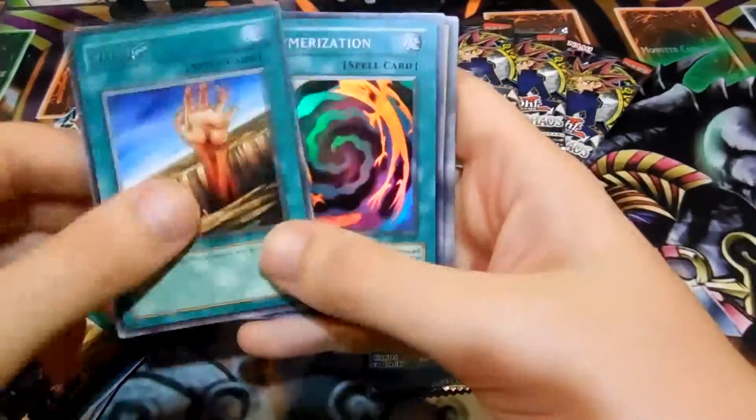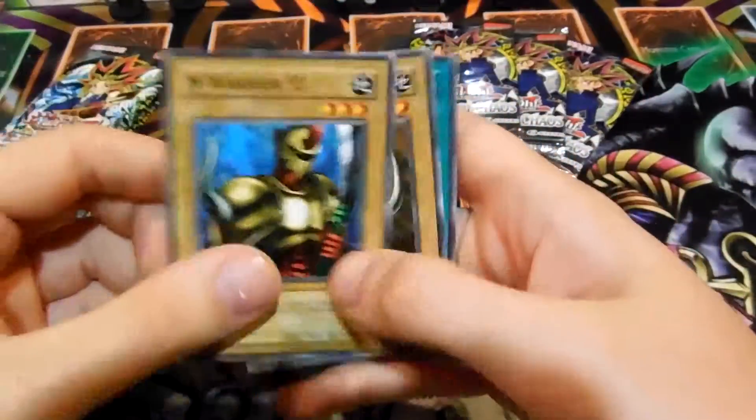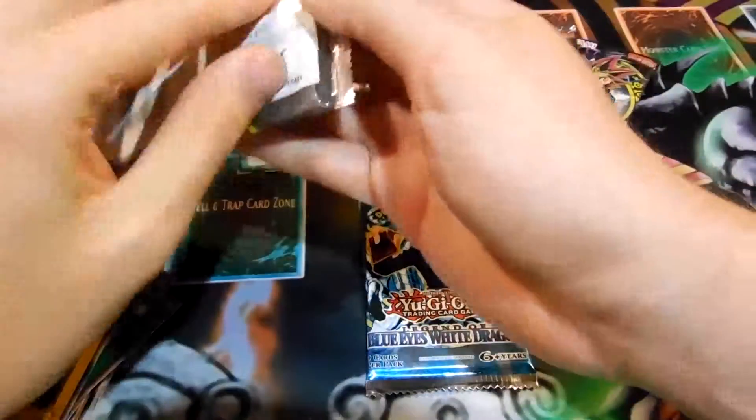Fissure for rare — that's a nice reprint. Oh cool, Palmerization — Super Rare! Nice. So I do get something out of these. I think I've gotten a Crusader of Endymion before out of some of these Legend of Blue-Eyes reprint packs.